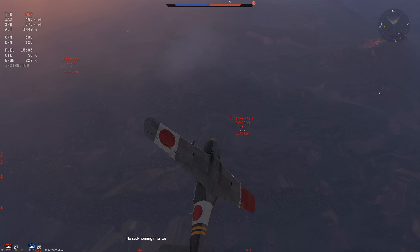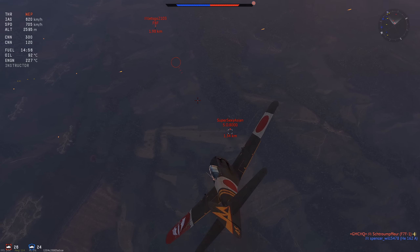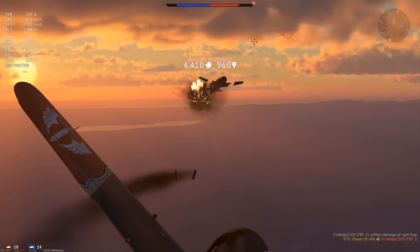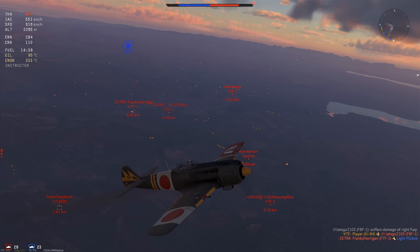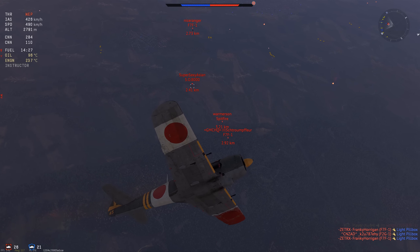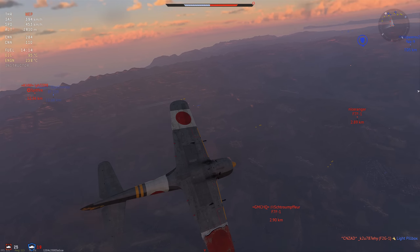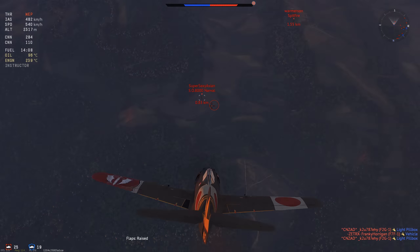We're going to start off by diving on the SO-8000 because I don't want him to dive on me while I'm engaging the furball below. I notice he just dives out, so I break off and switch targets to the F8F, keeping my eyes on the SO-8000 since he's clearly aware of me. I'm expecting him to pull back into me. We shoot this guy down as he's basically AFK — probably dropped his controller. Then we head straight back up and see a Spitfire and an F7F coming in from the left, doing a horizontal turn to conserve speed while staying above them.